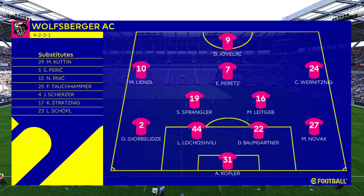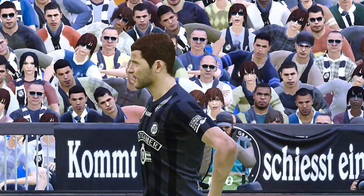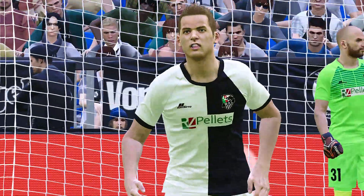For Wolfsburger, it's a 4-2-3-1 with Yoblyuk up top. Peretson behind the ball and Gernitsnig as the edge midfielders. Sprangler and Yubic as the holding midfielders, with Yubic also listed as the striker for Wolfsburger.